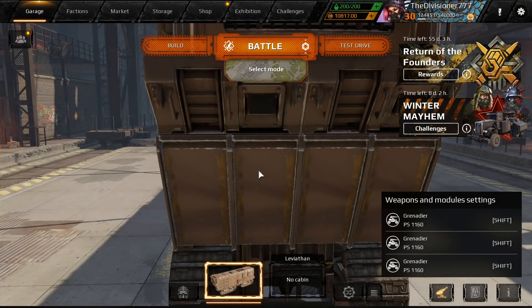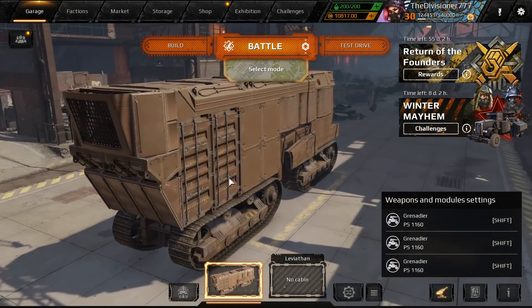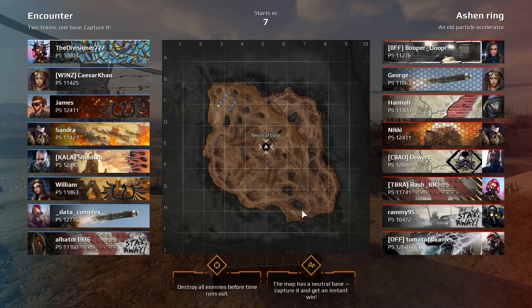Today in Crossout, we play with some of the best Star Wars land vehicles. It's gonna be good, let's do it. The first one is an MTT — Multi-Troop Transport. You should recognize this the moment you see it.